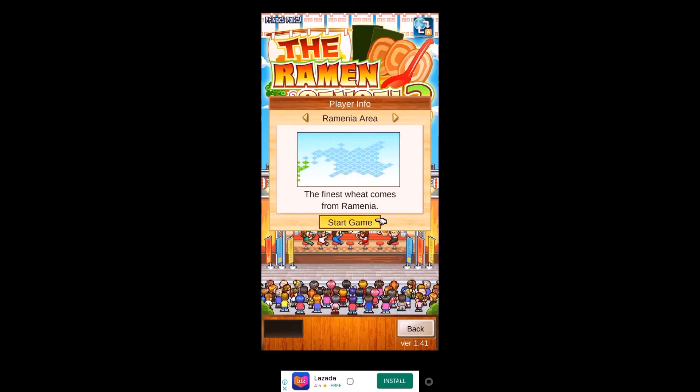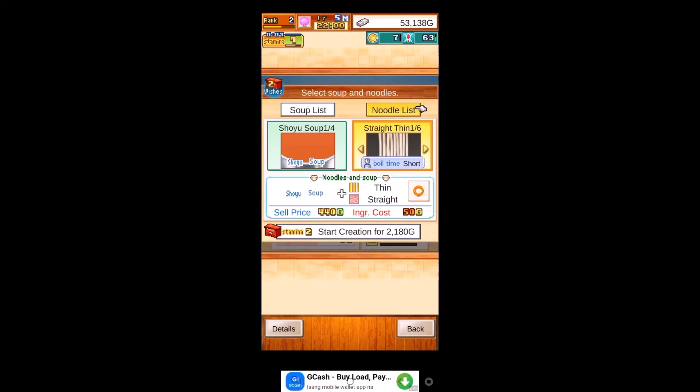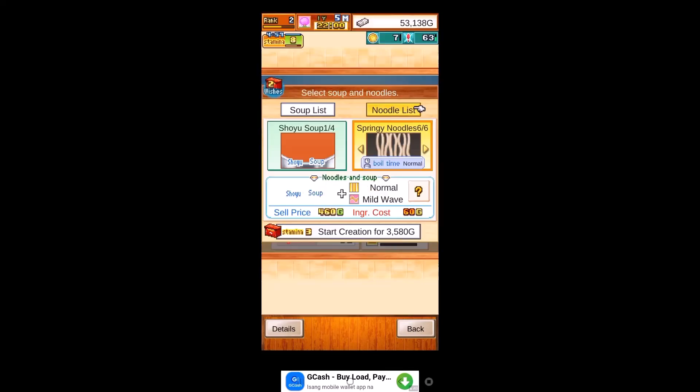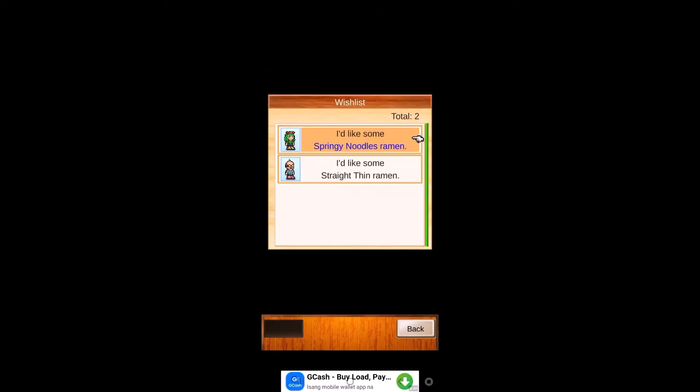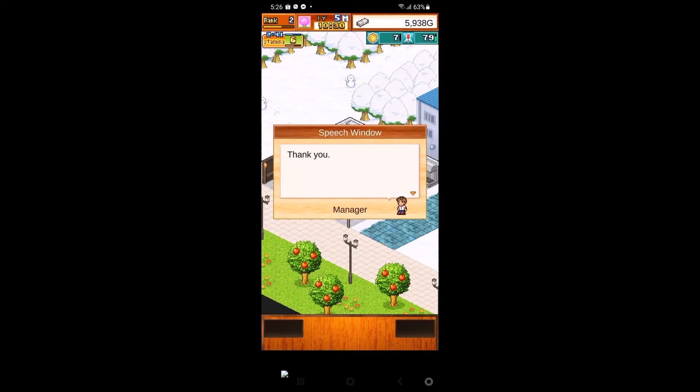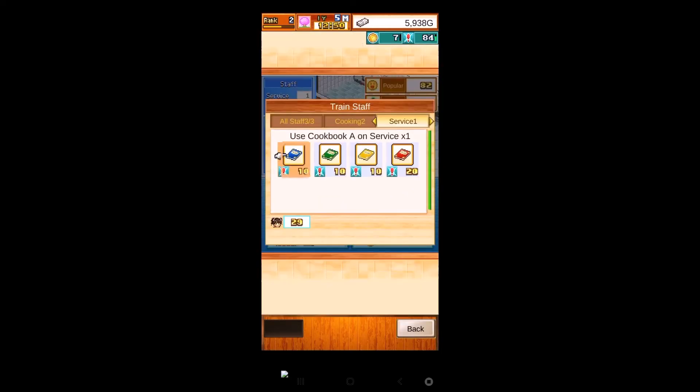If running a hotel doesn't suit your fancy, why not try running a ramen shop? In this game, you can create different kinds of ramen, choose what toppings to put in, and what kinds of noodle to use. Buy different equipment to expand your menu, build different decorations and utility for your restaurant to thrive. You can also invest in different ventures, unlocking even more types of customers. Complete customers' wishes to get items. But don't forget your crew — you can enhance your crew's stats by training them with different types of books or entering them to various contests. Get while the ramen is still hot, download now.